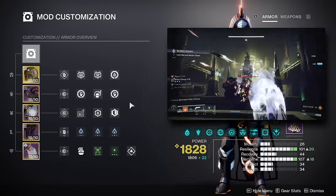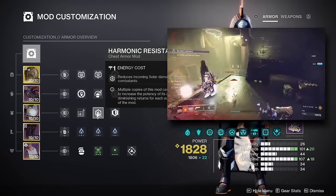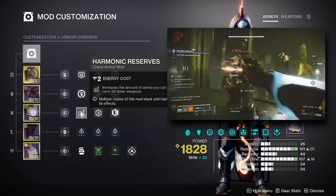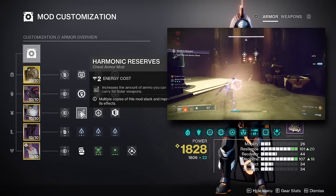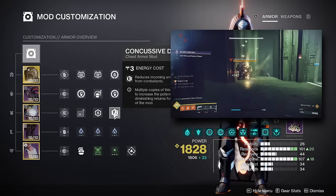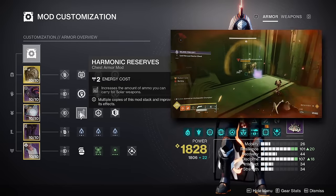Onto the chest piece — the mods are really activity-dependent. I personally like going with 2 damage resist mods specific to the activity I'm in, as well as a reserve mod depending on the heavy or special weapon I'm focusing on. If you want, you could use 3 reserve mods to max out reserves for a specific weapon type, or use 3 resist mods to maximize survivability in higher difficulty content.